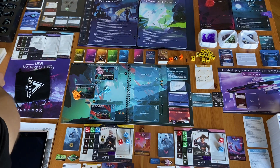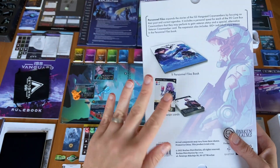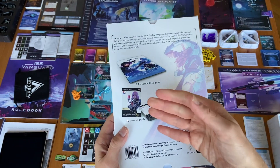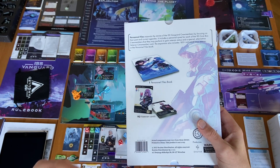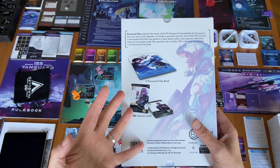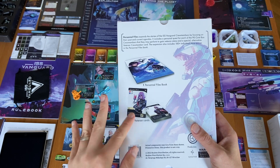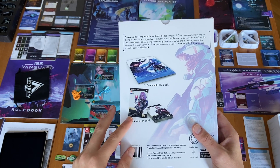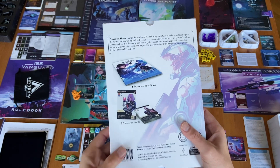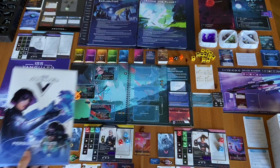I also have the Personal Files expansion — a small expansion with 90 cards and a personal files logbook. For each character in this game there are some stories and specific character goals. If you accomplish these goals, you can replace the basic card with a special veteran card of that character, which is better and gives you more options during the game. This is a cool add-on that adds another layer to the whole story in ISS Vanguard.